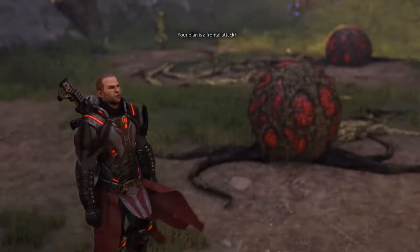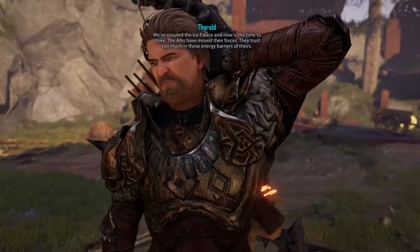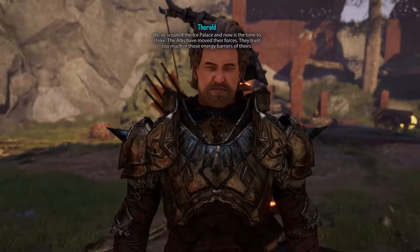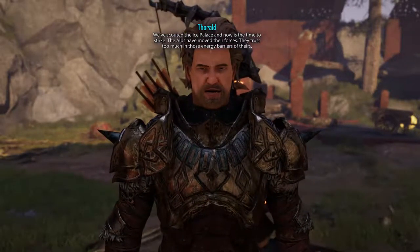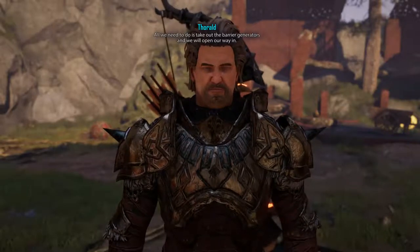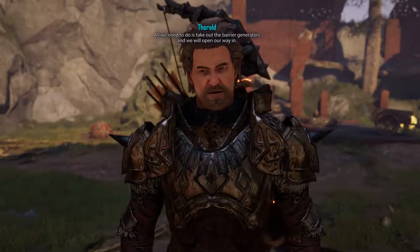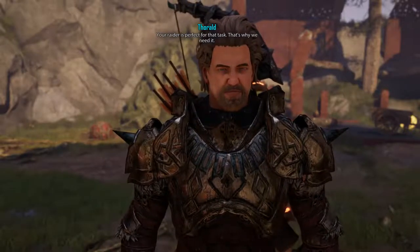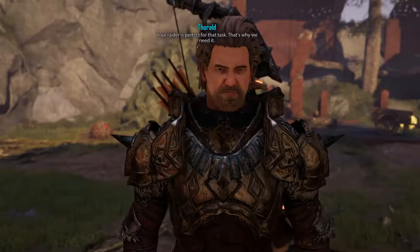Your plan is a frontal attack. We've scouted the Ice Palace and now is the time to strike. The Alps have moved their forces — they trust too much in those energy barriers of theirs. All we need to do is take out the barrier generators and we will open our way in. Your raider is perfect for that task. That's why we need it.